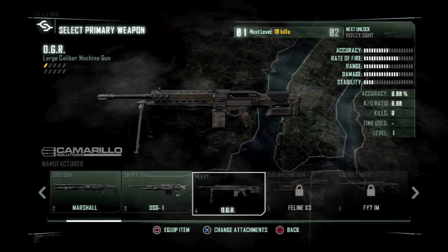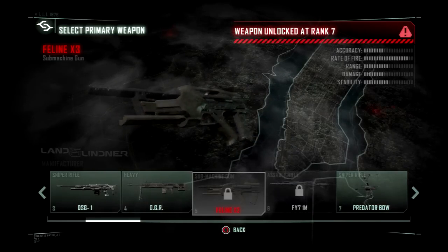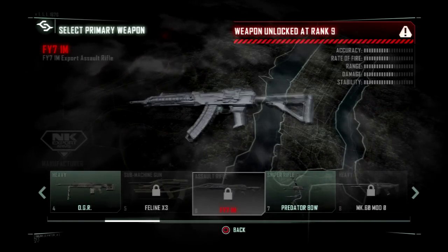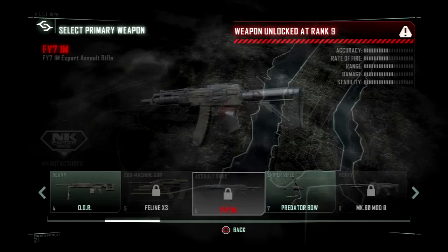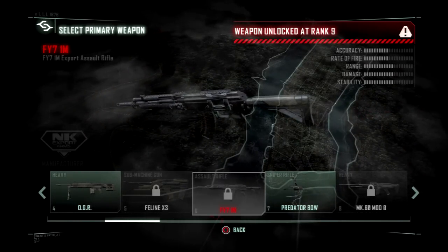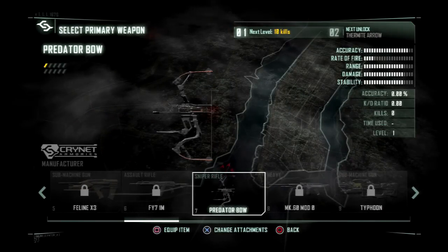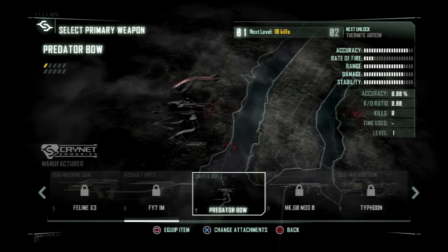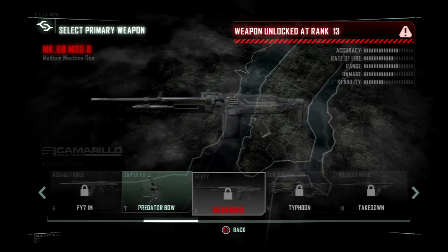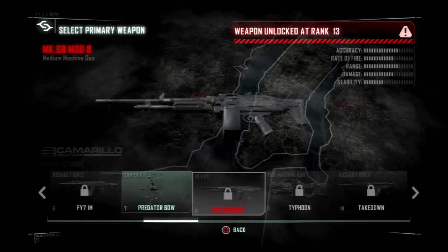Maybe it was in the first one — I haven't played the first one yet. Feline — standard machine gun. The FY71M — basically looks like an AK-47, which is always nice. The Predator Bow. And the MK-60 — my absolute favorite gun in this entire game.